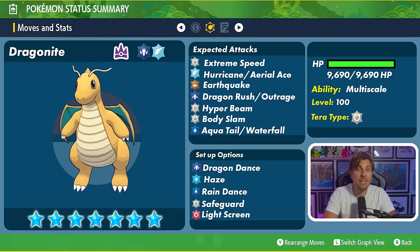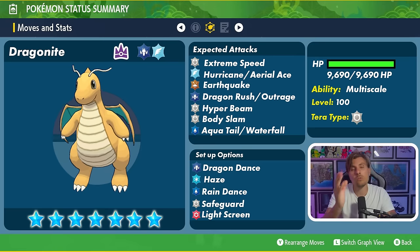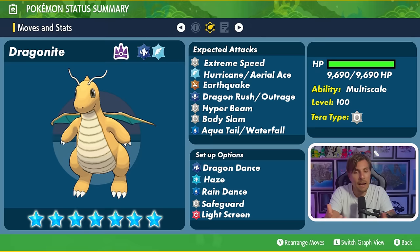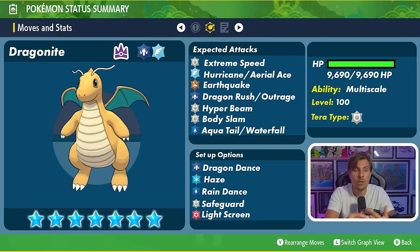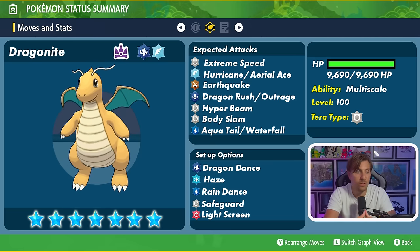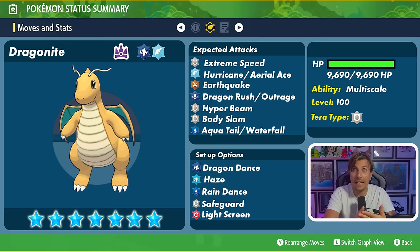Hurricane is something I expect to see from Dragonite, especially if it is a mixed attacker — this could make it difficult to bring certain Pokémon into the raid. Dragonite also gets Rain Dance to make Hurricane 100% accurate. If it goes the physical route, its only Flying option is really Aerial Ace, which isn't the strongest. Hurricane is particularly threatening due to its high base power and secondary confusion effect on the target.